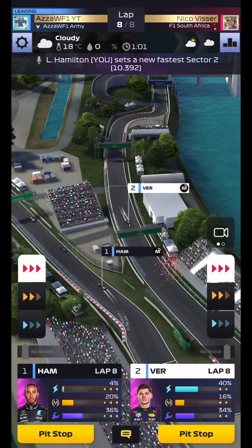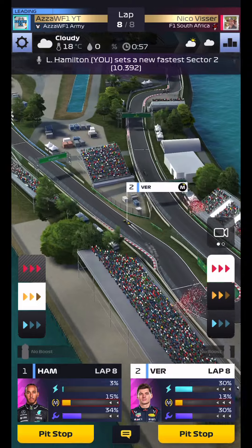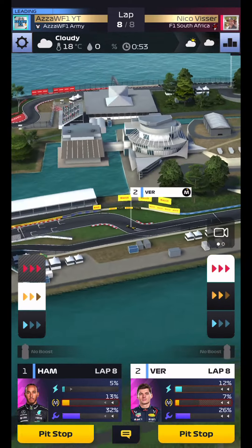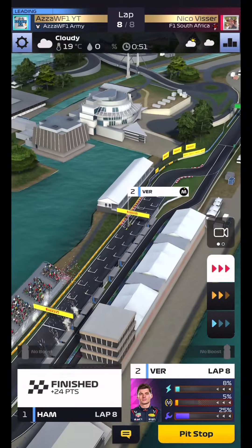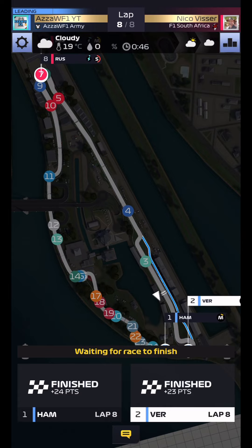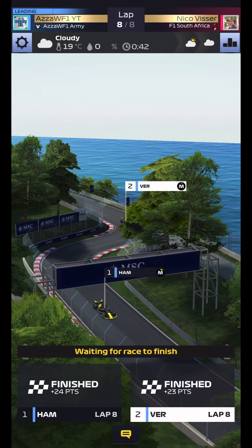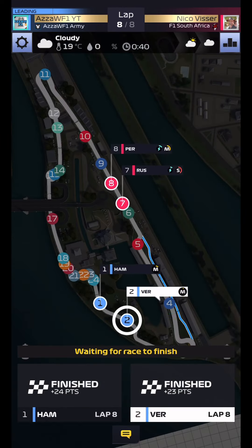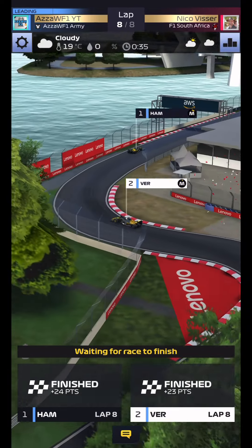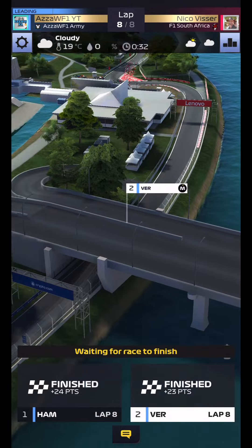They've already used all their power unit — so only in two bursts do they use their power unit up. There's only two parts of the race where they run the power unit: the back end of lap one for the majority of lap two, and the back end of lap seven for the majority of lap eight. In a six-lap race, that would be lap five into lap six. That is how I identify a bot.